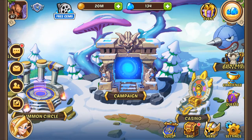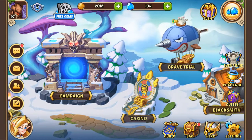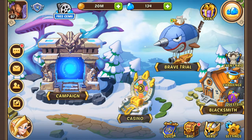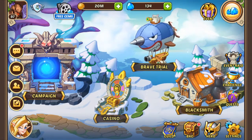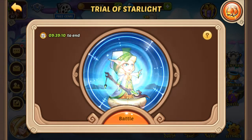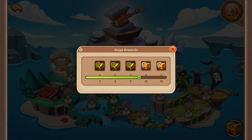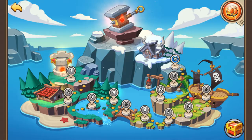Next, if the brave trial is off cooldown and you have the level to do it, go and do that as well and make sure you get the prizes in the bottom right corner. Press on the brave trial — it's this mean-looking Zeppelin with a cat on top. Go to battle, check your team, get as many as possible, and then go to the bottom right corner on this beautiful chest and get all the rewards. You're going to get this chest reward every three levels.